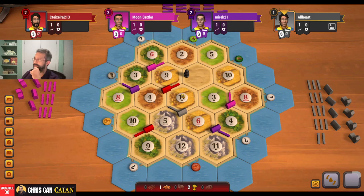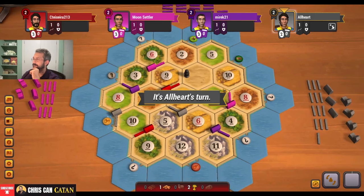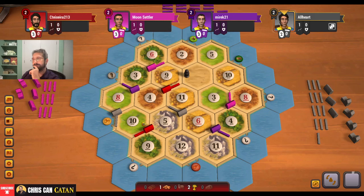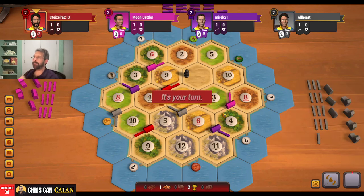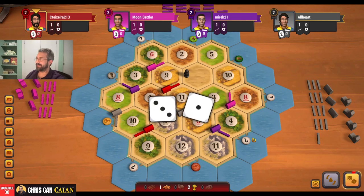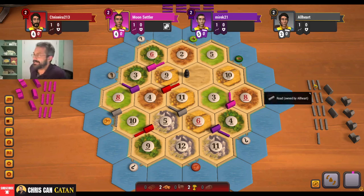Both of these spots are pretty terrible expansion-wise. I think he gives 8 to 10 - that's what I'd do. Why not? You got the 6 on 11, city this up, you get your 8-10 spot. So we've got the full resource, but we don't have a 6 or 8, which I don't love. He goes there, not a surprise. This is a little bit of a precarious situation for us. Weed is our greatest asset, I think, at the moment.